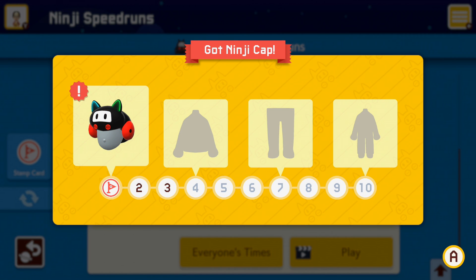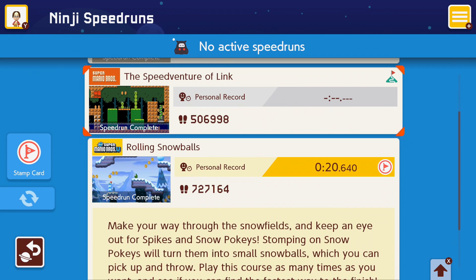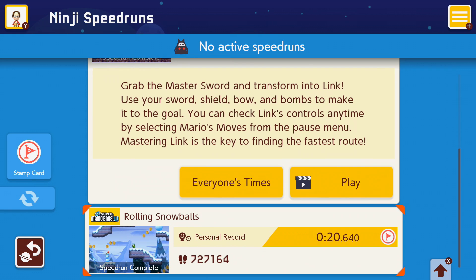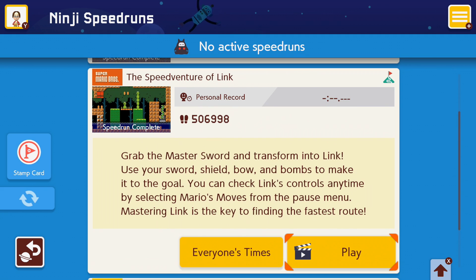Zdobyliśmy Ninji Cup, czyli czapkę od Ninjiego, i Stamp Card. Teraz będziemy robić drugi poziom Ninji Speedruna – The Speed Adventure of Link. Poprzedni poziom nazywał się Rolling Snow Boss, czyli toczące się kule w śniegu. Ten nazywa się Szybka Przygoda Linka. Mamy tutaj neologizm składający się z dwóch słów: Speed, czyli szybkość, i Adventure, czyli przygoda. Zostajemy przy tłumaczeniu: Szybka Przygoda Linka.